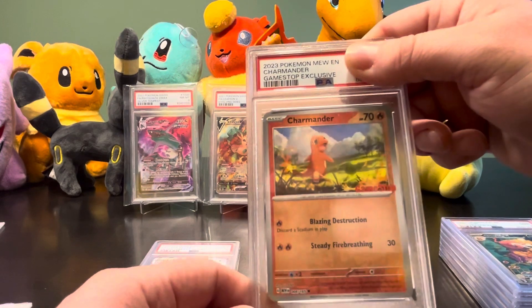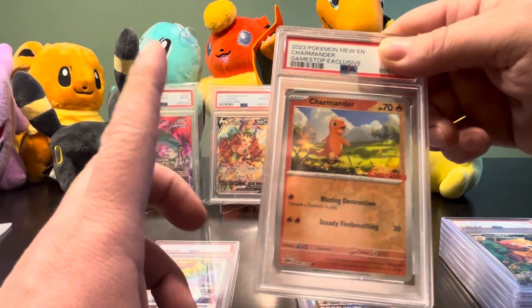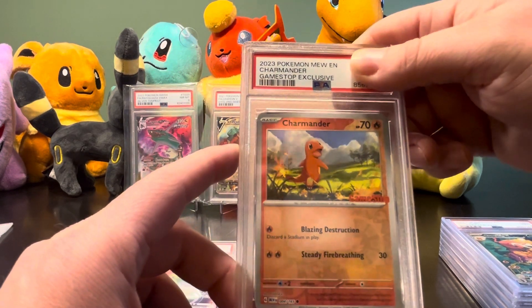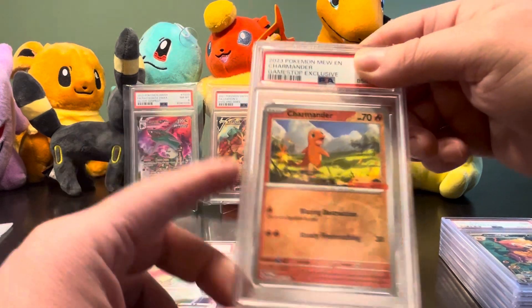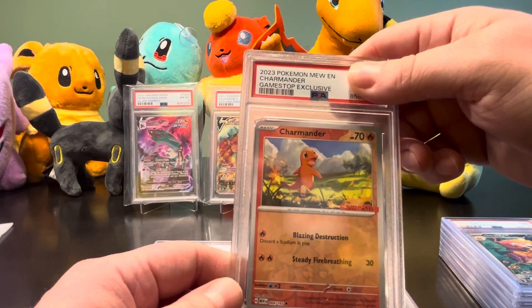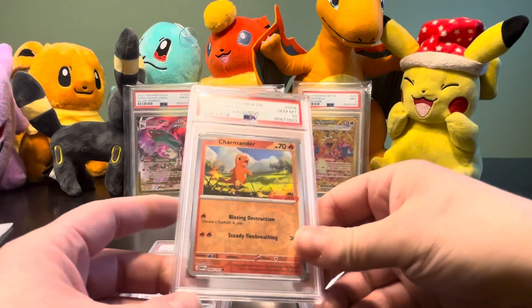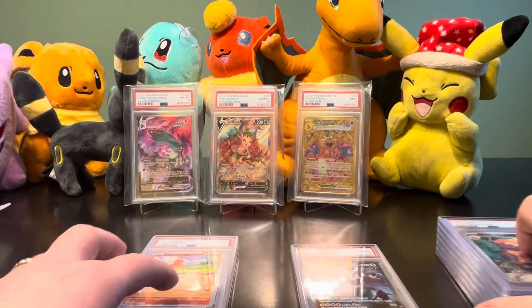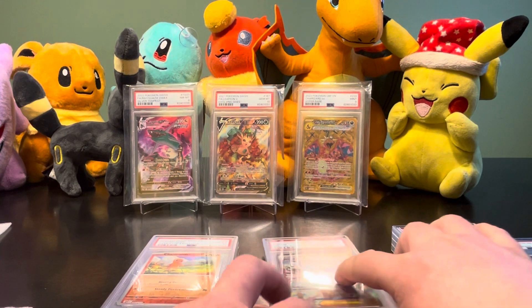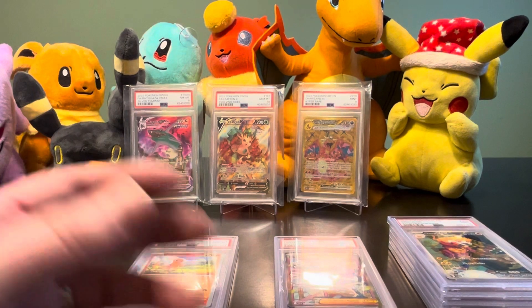We're going to end off this break with Avery's GameStop exclusive Charmander. I bought it for Christmas - it was the binder collection of 151, and we got this card. Didn't realize the worth of this card until I seen it, so I thought we've got to get this graded. We have one 9 out of 9 so far and the rest are all 10s. Can we finish off with a 10? What do you think, Avery? A 10! Oh my goodness. 9 out of 10 cards came back 10s and one came a 9. This is by far the best.